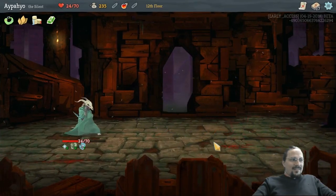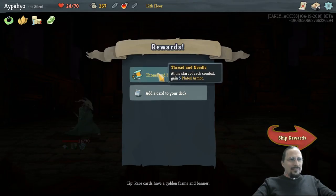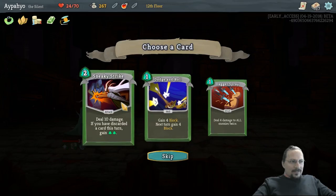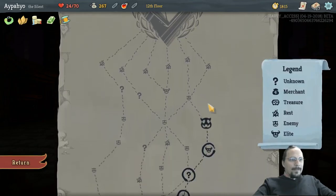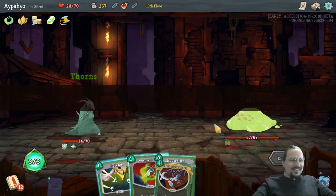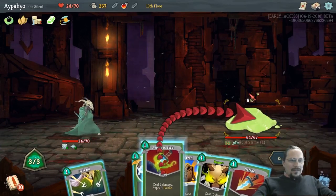We did it. Gain 5 Plated Armor. This completely counteracts Oryx Chalcom. None of these are poison — skip. And we beat the boss. Elite. It was just an elite.